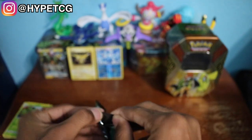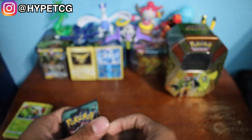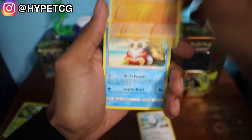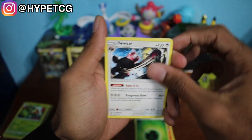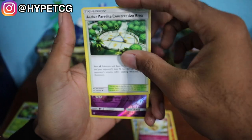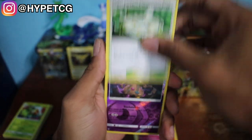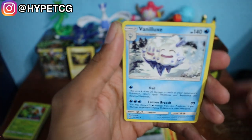So we have the Lycanroc pack right here. These Guardians Rising packs always seem to give me trouble — a lot of the Sun and Moon packs give me trouble. We have Castform, a Nosepass, Delibird, Rockruff, a Salandit, a Grass Energy, Bewear, a Whimsicott, an Aether Paradise Conservation Area, and then we have a Garbodor — this is a Reverse Holo Rare, so we will put that in the back. And we have a Vanilluxe right there.